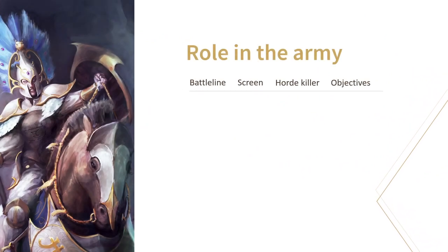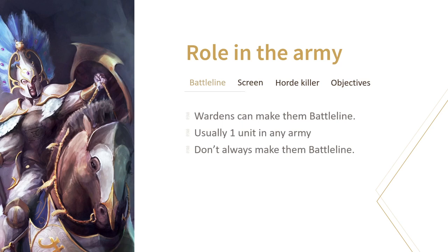Considering what we've just learned about the Dawnriders and their average damage output, I really can't see them as a reliable hammer unit. At best you can use them to thin out hordes, but usually they'll end up being a screen or capturing objectives. You can choose to make them battleline — for each Warden unit you have, you can make one Dawnrider unit battleline. Since you'll usually have one of these knights in your army, it could help you fill your minimum requirement. If you have the choice though, I would try to avoid making them battleline, as you'll usually run these in front of your force and they will die to almost anything, giving your opponent an easy battle tactic.